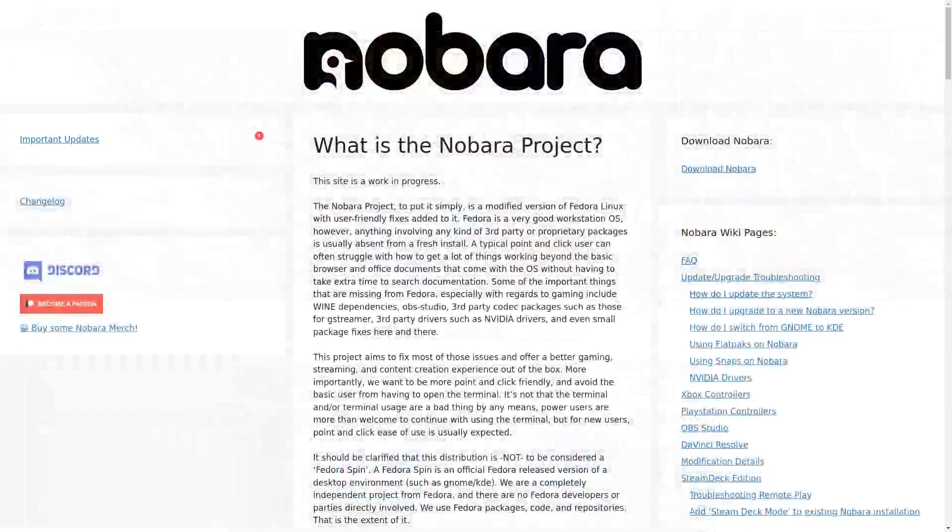The last one — yep, you guessed it — is Nobara. Nobara is Fedora-based. It is the baby creation and the most truly forward game-centric gaming distro that has been made, created by Glorious Eggroll himself. It is literally completely developed at the core level — from kernel modules to everything needed for gaming — FSR, GameScope, HUDs, all that good stuff is built in and completely optimized. Bar none, Nobara is by far the number one gaming distribution out there.